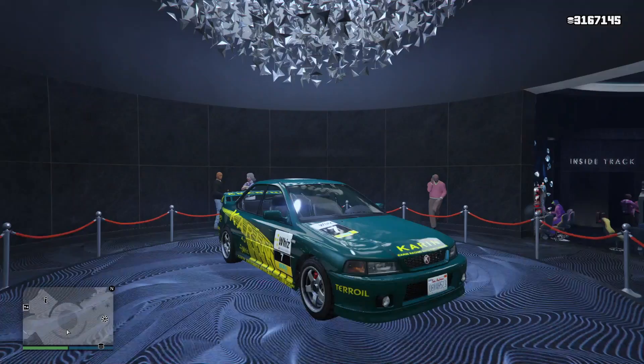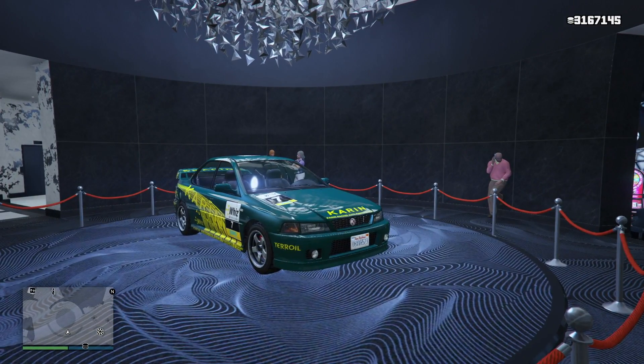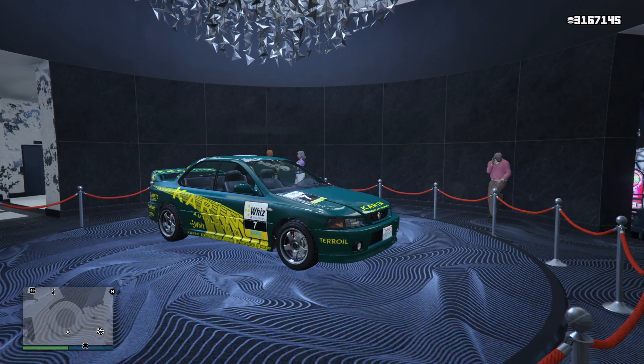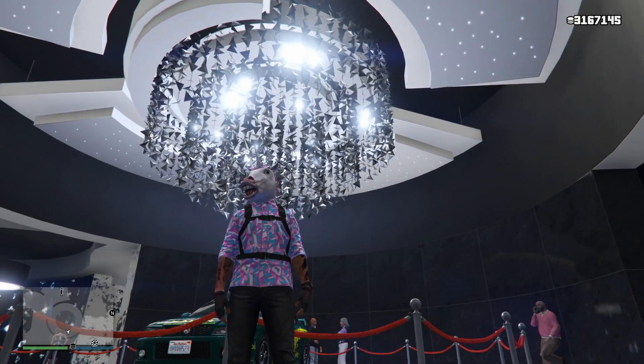The first thing we've got going on this week is we have ourselves a new podium vehicle, and this thing is the Karen Sultan Classic. A pretty cool vehicle — I feel like I remember buying this thing, and it's just overall one of those nice-looking vehicles. It's not the greatest vehicle in the world, but it just looks good, so if you want it, come down to the casino, spin the wheel, and see if you can win it for free.